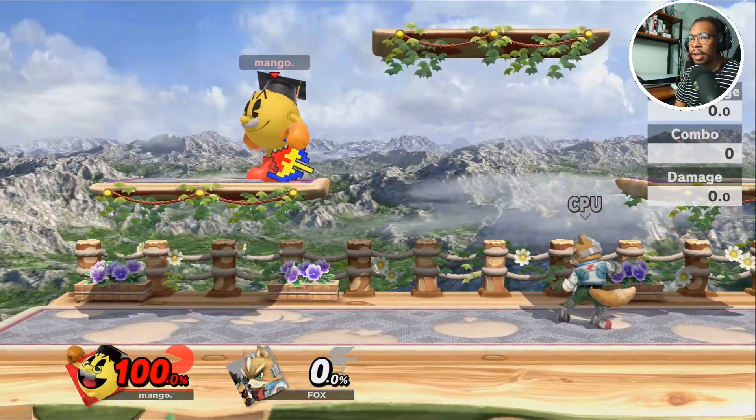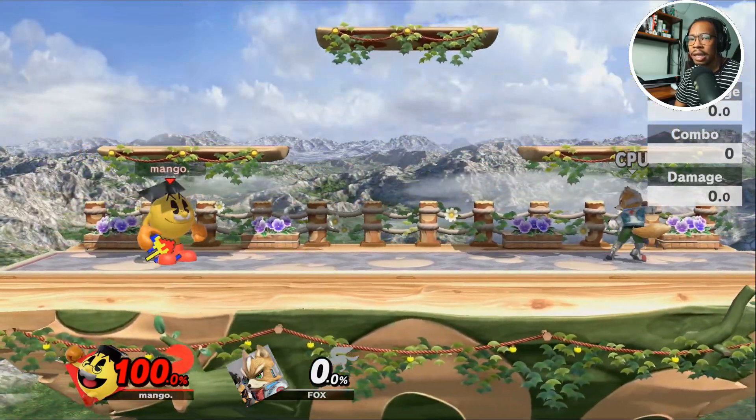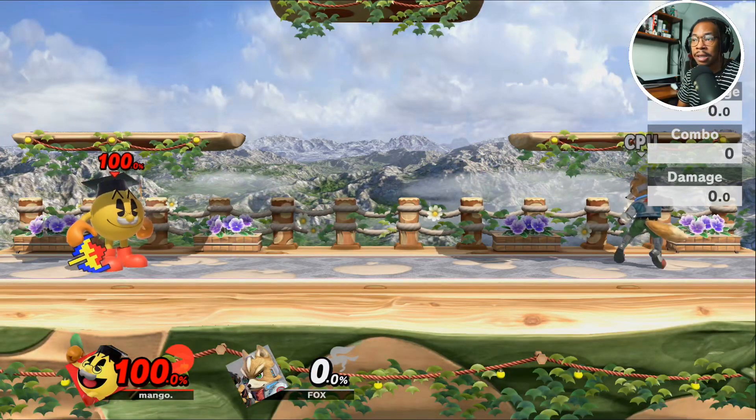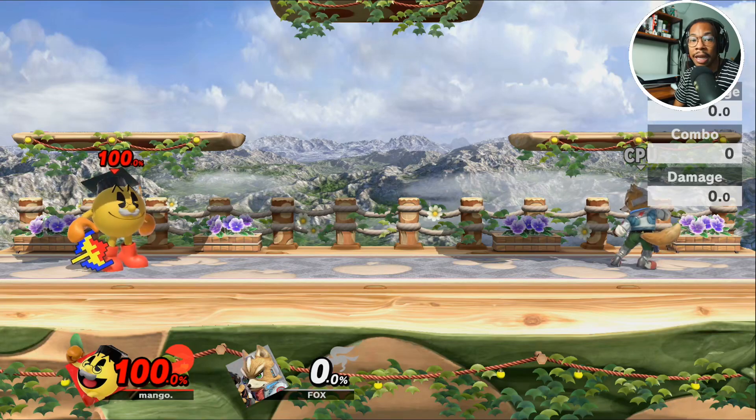Go ahead and practice throwing the Galaxian on stage and making sure you are able to catch it with Z. I bind my grab button to Z, but whatever you're most comfortable with, I'd advise doing it that way. I hope you guys enjoyed the video — don't forget to like and subscribe, and hit the notification bell to get notified whenever I upload.